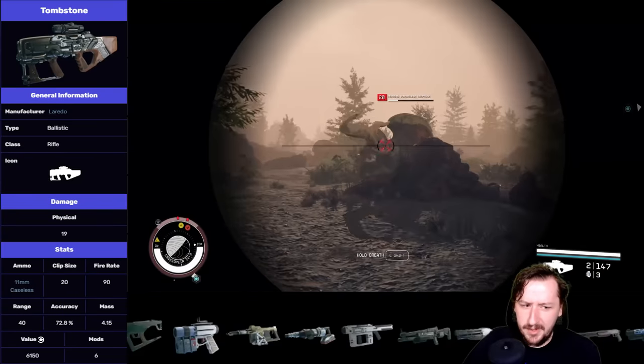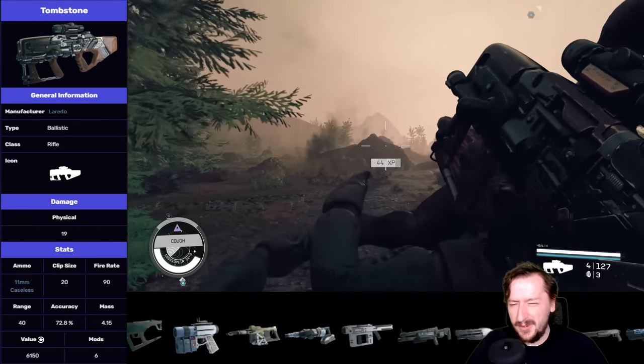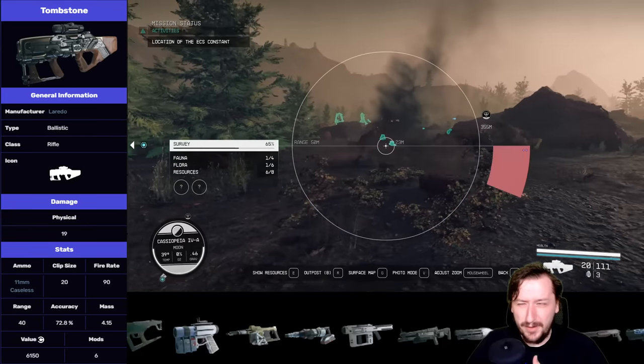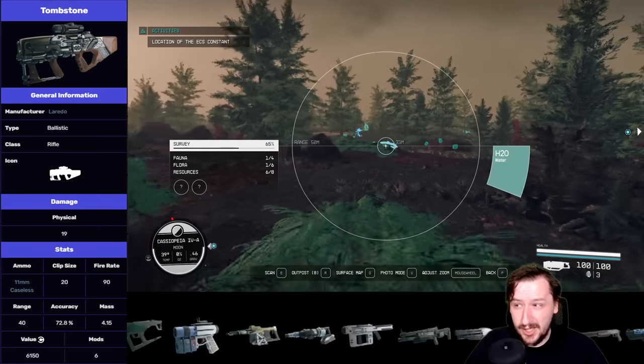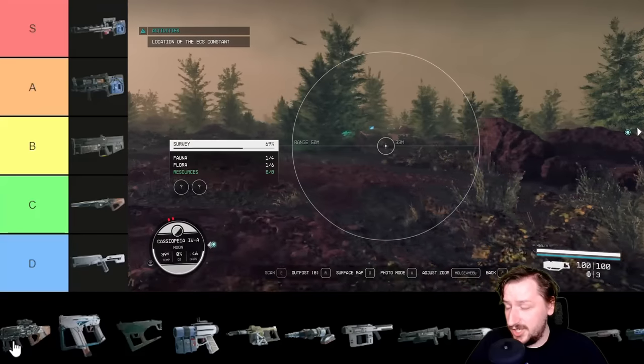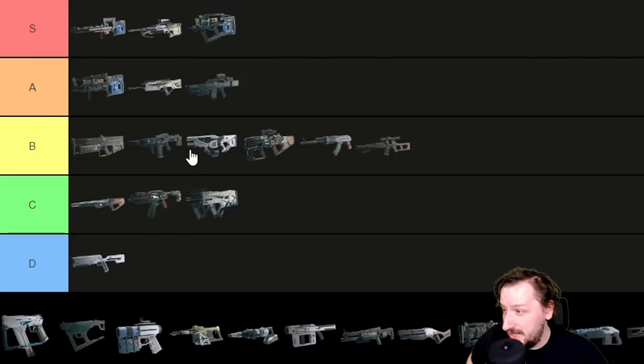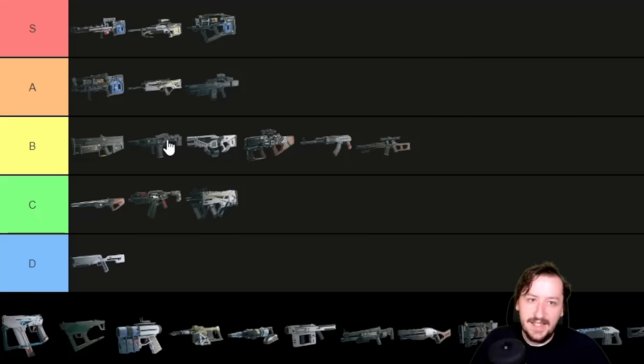Then we've got the Tombstone, the last 11mm gun, and this one is also kind of in the middle for me. It holds 20 rounds by default — I wish it held 30 since it's usually full auto, though you can make it semi-auto. It does decent damage, is fairly accurate, has low recoil, and I think it always comes with a scope. The mods for it are pretty good. Just like all the 11mm guns, I'm throwing this one into B tier. It's my least favorite of the three 11mm rifles, but they're all pretty good compared to one another.